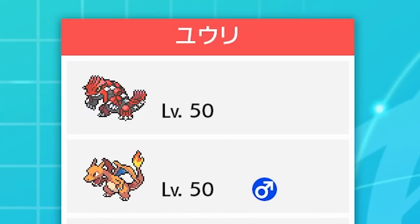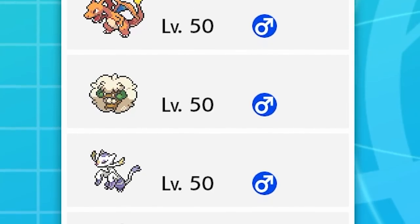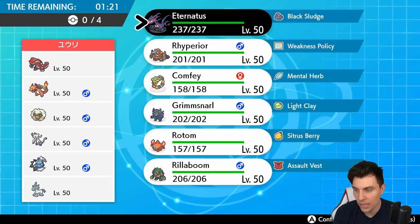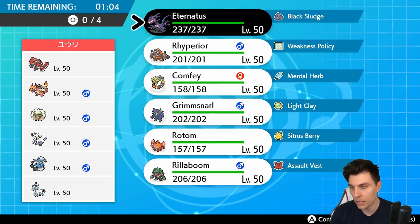First up today we have a Groudon, Charizard, Whimsicott, Incineroar, Thundurus-Therian, and Glastrier team — so it's a pretty heavy sun team. There's Tailwind support from the Whimsicott. You'd imagine maybe even Trick Room to support the Glastrier, or the Glastrier is just there to give an option if Trick Room goes up against this team. Incineroar with that fast Fake Out support and Wide Guard, which helps out a bunch of things on this team.